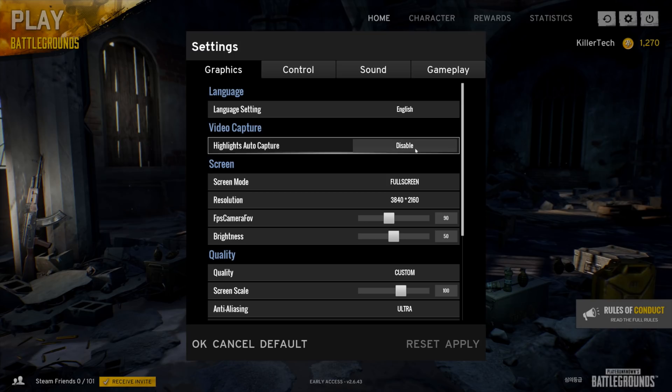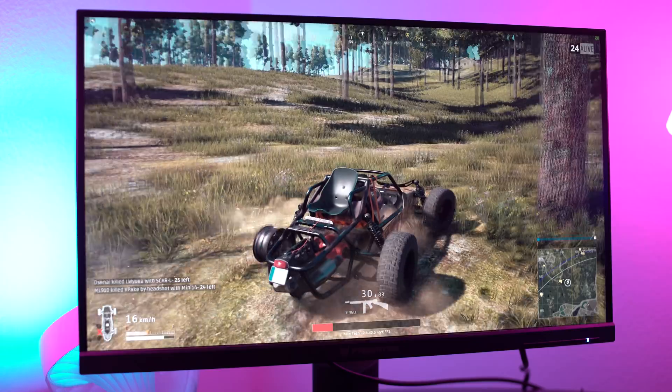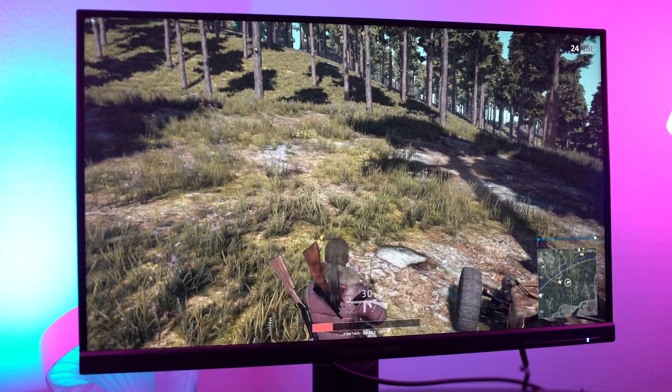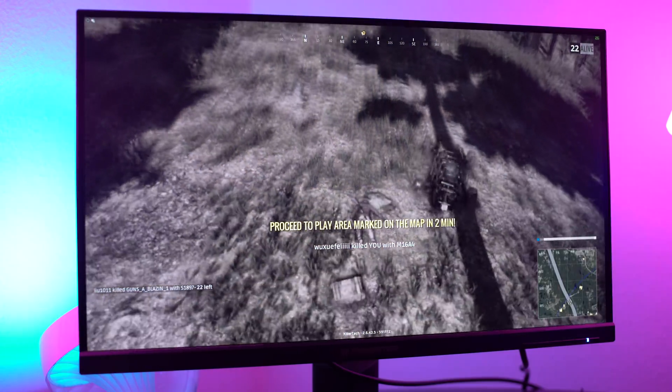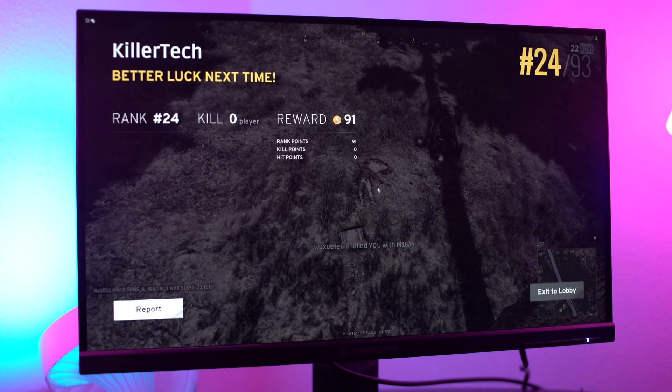Another emerging technology on Shadowplay is Shadowplay Highlights. Shadowplay Highlights is for the gamer who wants to do nothing but concentrate on playing their game and making their kills. What Shadowplay Highlights does is it automatically captures your killing spree and deaths, so you don't have to worry about hitting any hotkeys to capture your kills. Currently it's only on a couple of games, but there'll be more coming out as time goes on.